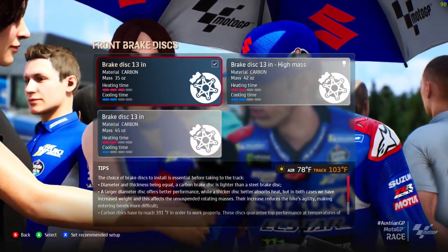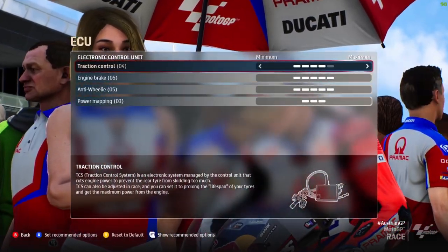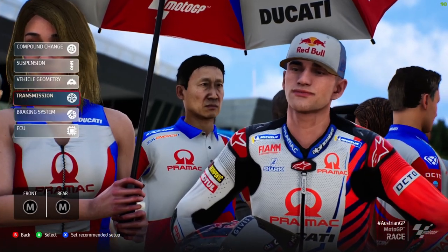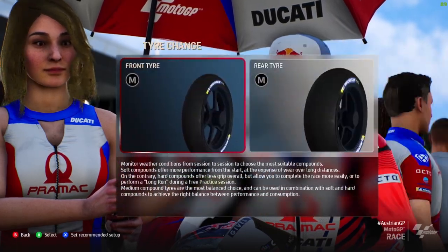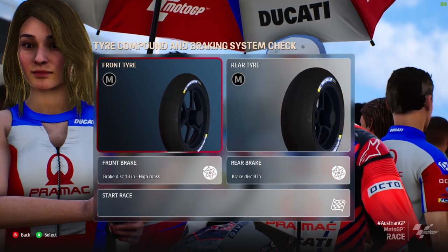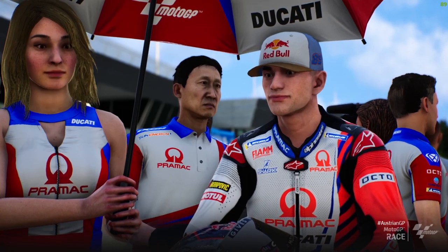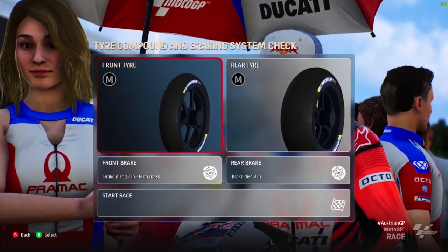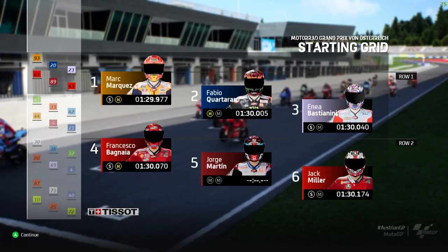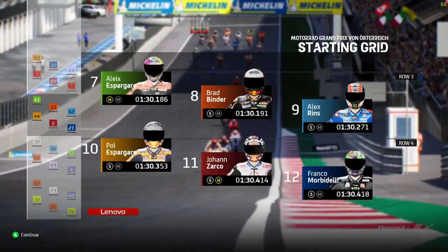First off the bat, the first thing I noticed is the faces. That was something that Milestone said they were working on improving, and I think overall they do look better - some maybe not, some actually look a little bit worse. But Jorge Martin, for example, he looks a lot more like a human being, a lot more like Jorge Martin than in the last game. Also, the text at the bottom of the screen, where it says back and select, is now in regular casing whereas before it was all in capital letters.